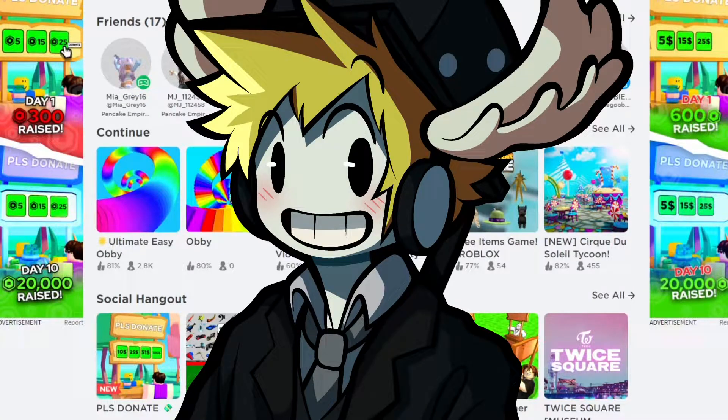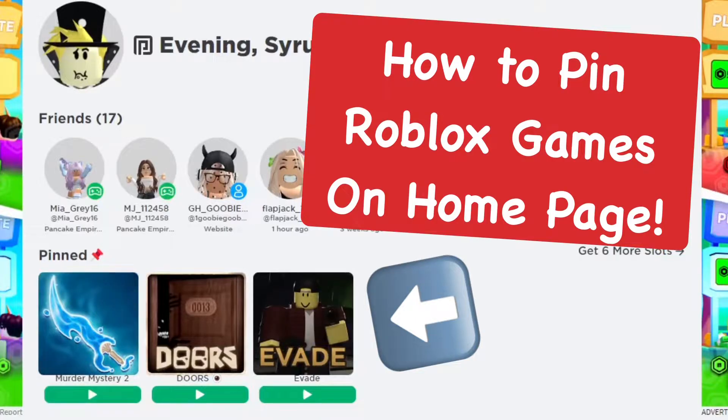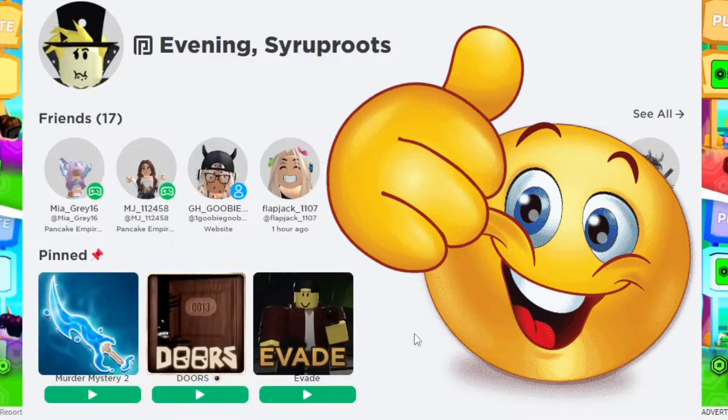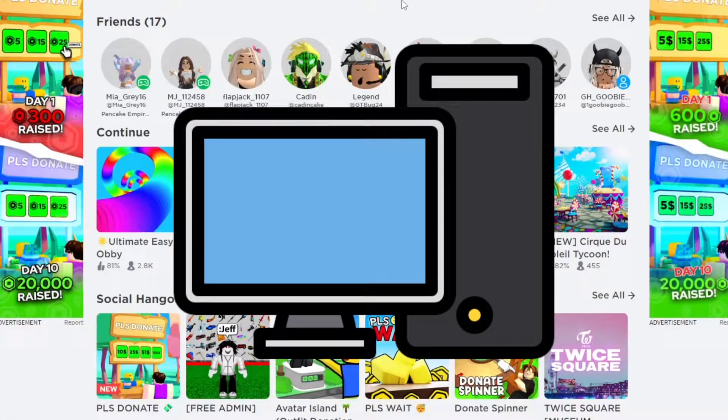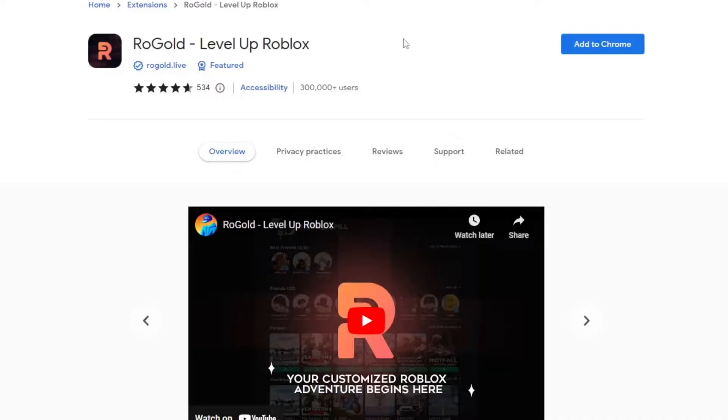Hey everyone, it's Super here. In today's video I'm going to try to add your favorite Roblox games to the home page so you can easily access them on the Roblox website, which is really simple to do. The first thing I want to say is that you can only do this on PC or laptop — you can't do this on mobile devices unfortunately.